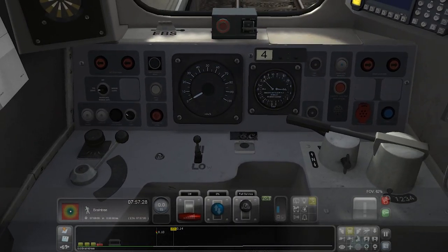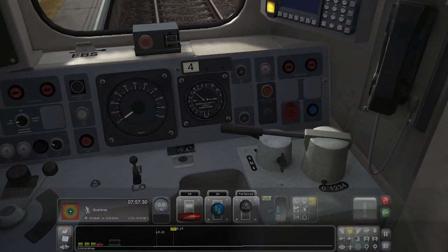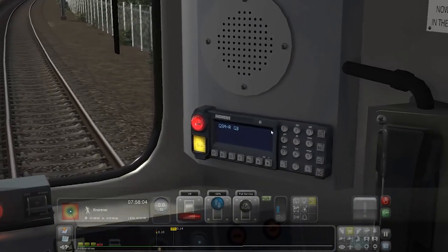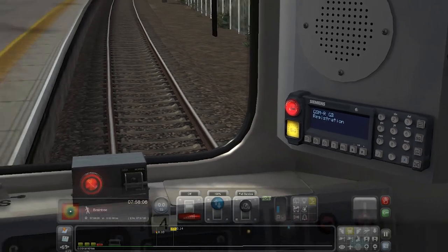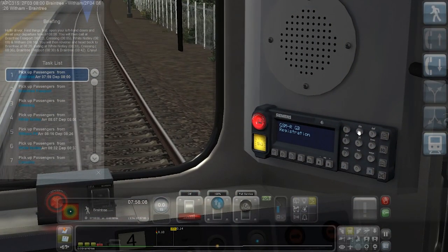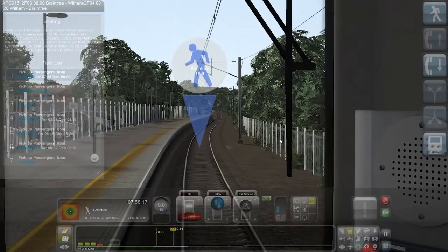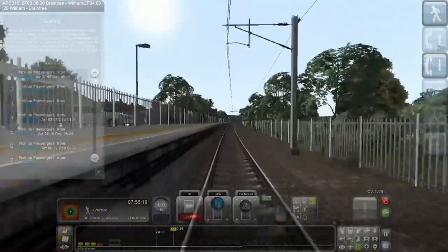So we have to go Shift+W, then we have to press this — or have I done it wrong? We need to set up the beep booper. Registration is 2F03. And I found out that's not actually meant to be a driver code — that's just the signal ahead of you.